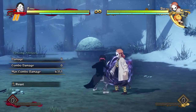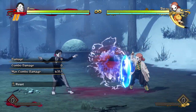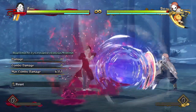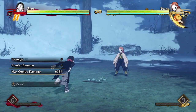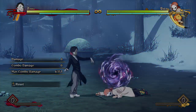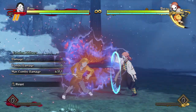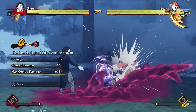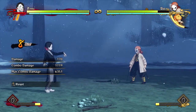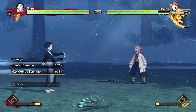You also have the option if the opponent tries to punish it — if they block it and think they can get a punish — you just make sure to cancel into something. You have the option of canceling into your projectile, but you also have the option of canceling straight into your unblockable. So right after the opponent blocks that, you cancel into your unblockable and boom — they thought they could block and then they're getting hit and you're doing cool combos and resets.